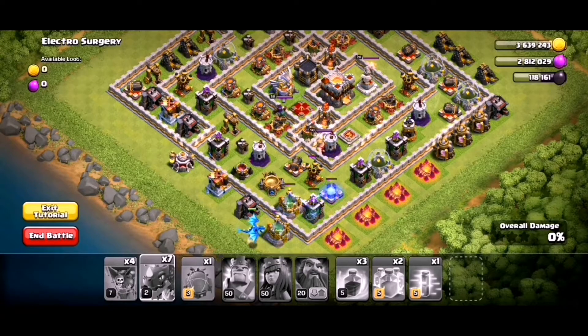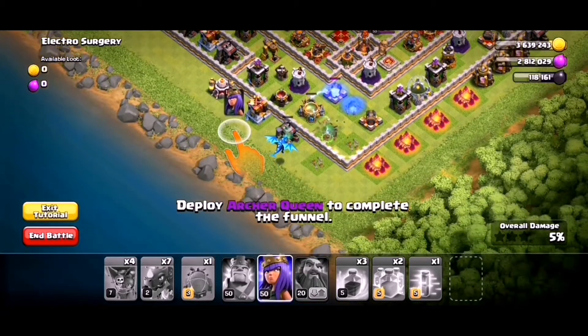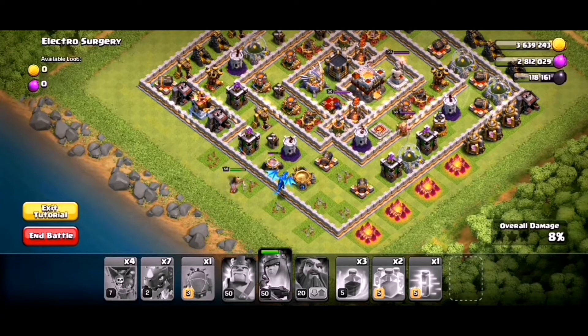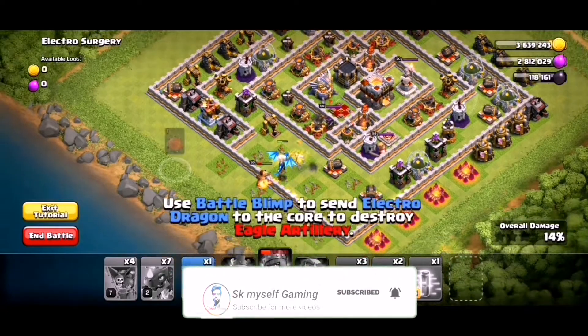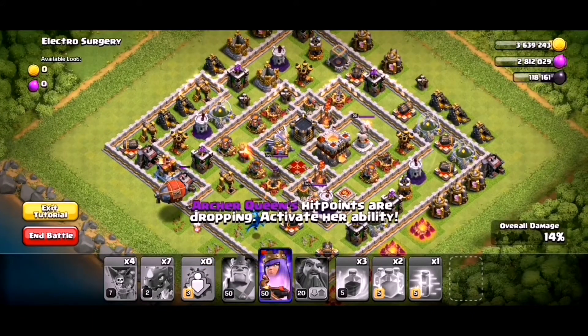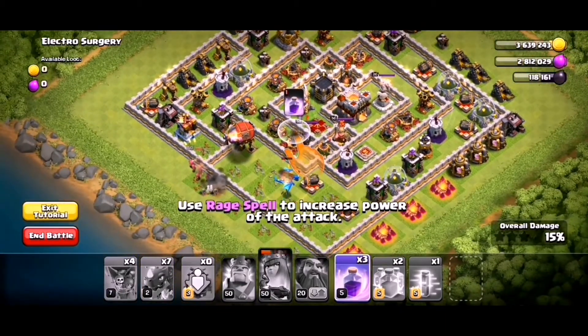We are going to attack with an electric dragon on the side. We are going to attack the queen on the side of the dragon. Time to attack — click the queen on the side of the dragon.